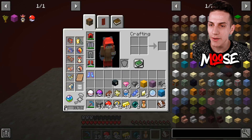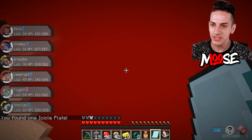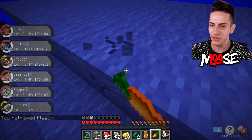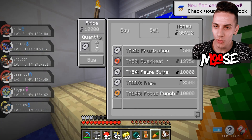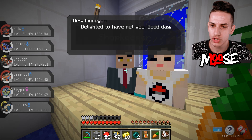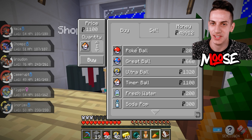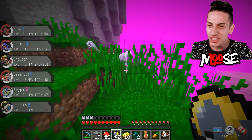There are so many plates. This looks like a village - it is a village! There's a Pokemon mart. Let's go in there. The vendor has focus punch, rage, false swipes, overheat - not bad. He's also got rage candy bar and a timer ball. I'm going to buy five timer balls as a souvenir.